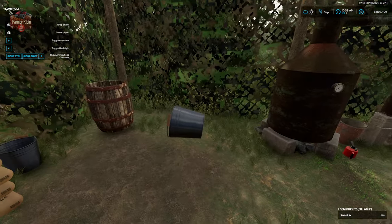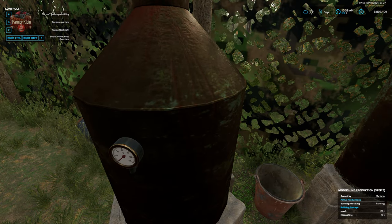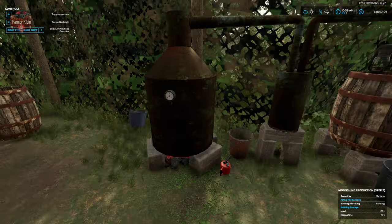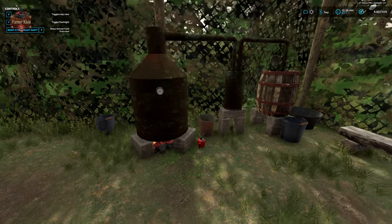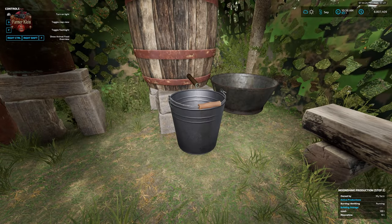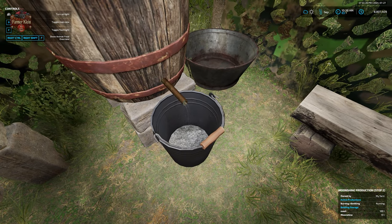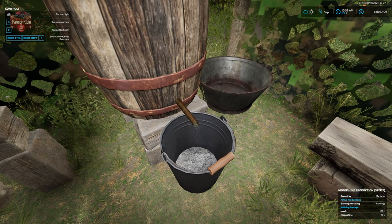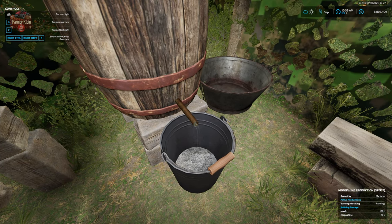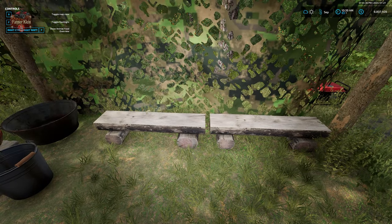Once we have that done, we're going to hit R to turn on our distillery. We get some nice flames underneath it. We can see a steady flow of shine coming out of our still into the bucket. Once we get fifty liters of moonshine it will spawn a crate with jars.